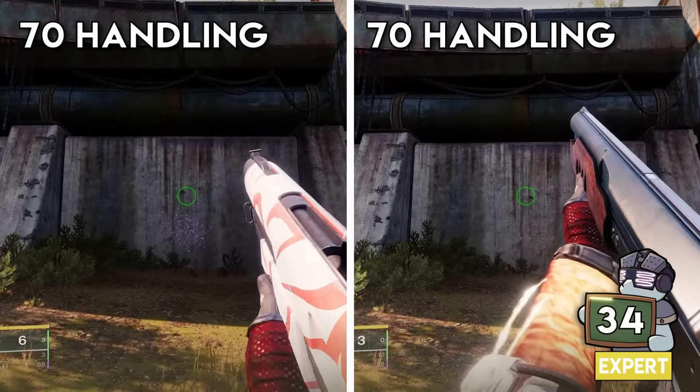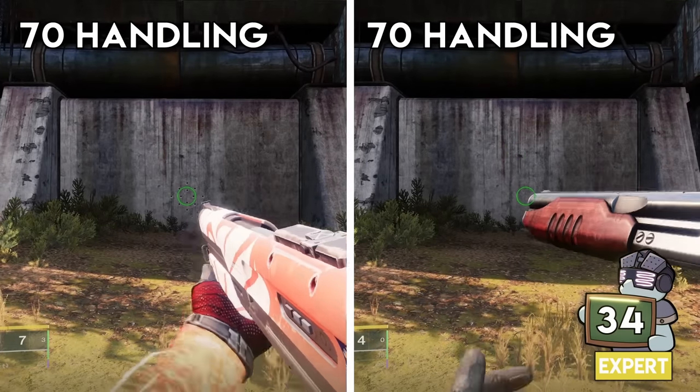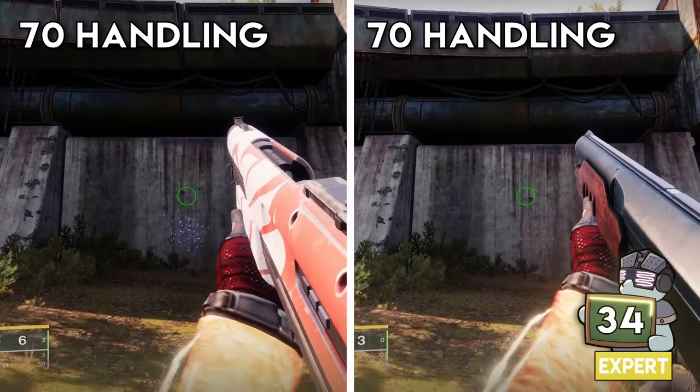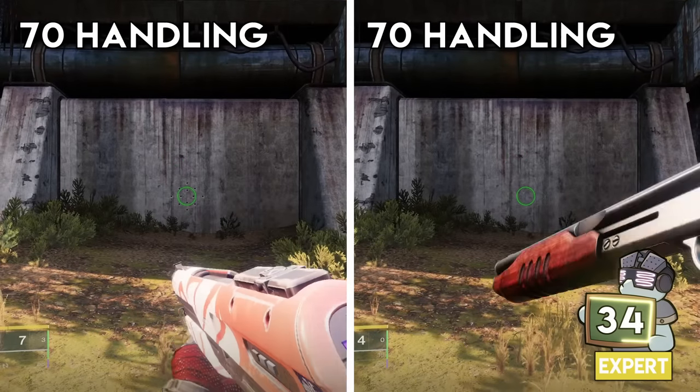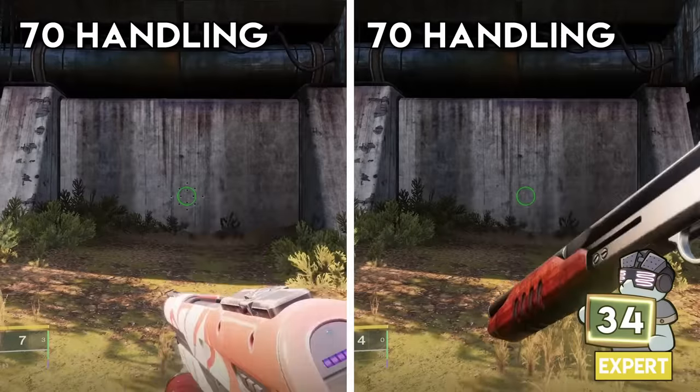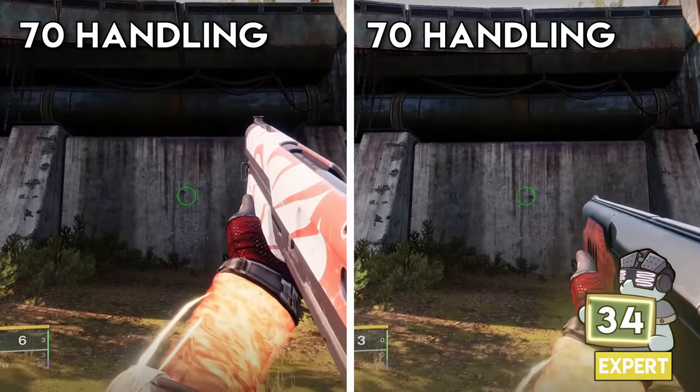Did you know two weapons with identical handling can have different swap speeds simply due to the animation type? Two weapons that look the same on paper can shoot at different times because of this — which is why guns like Wastelander or Chaperone can feel off.